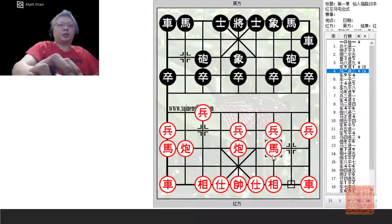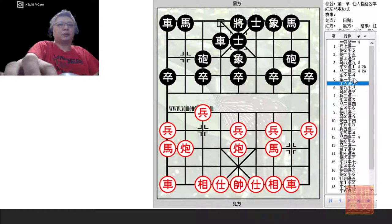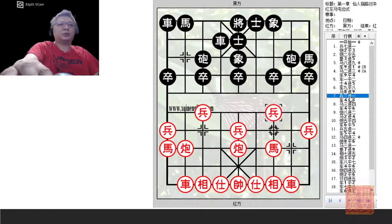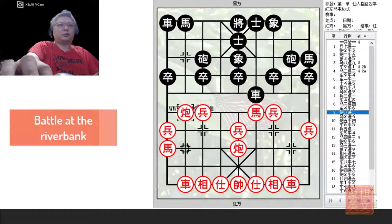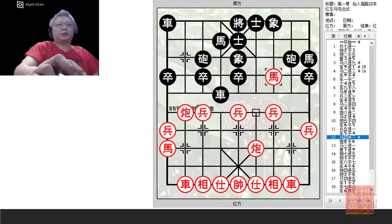Instead Red should play H2+3 for a balanced development of his pieces. Usually Black would continue with R9=4 to put pressure on that flank, consolidate the central file, and the horse is moved to the H file so that the cannon is freed to move. This will be similar to the first variation. After a few trades and several rounds, both sides focused on the riverbank rank as the major battleground.